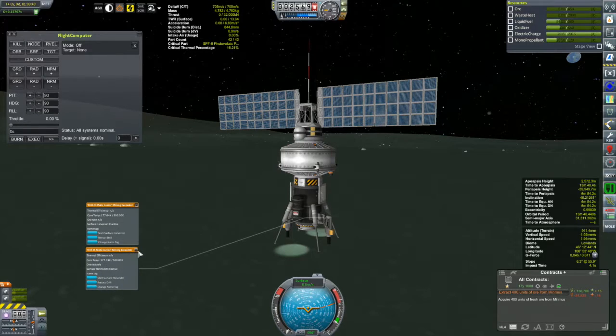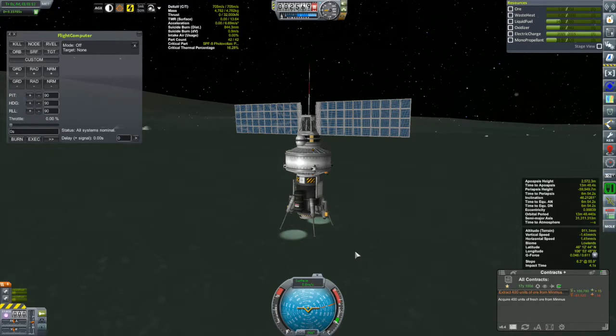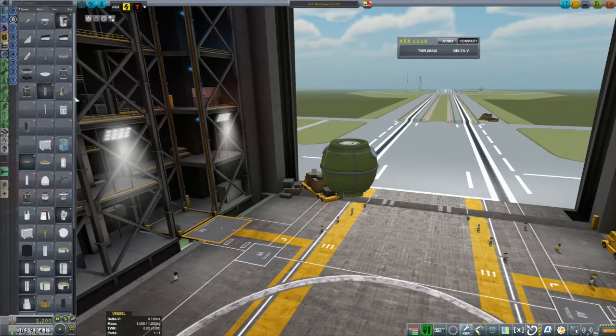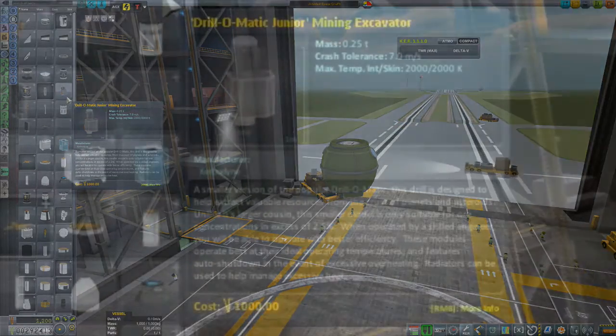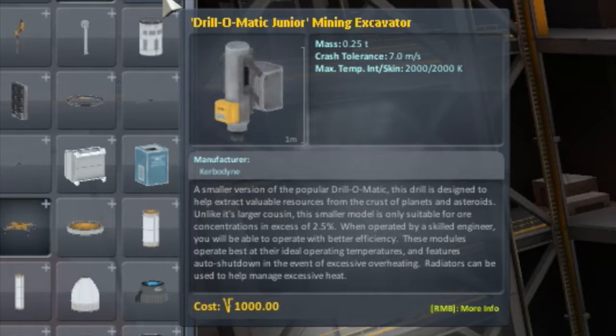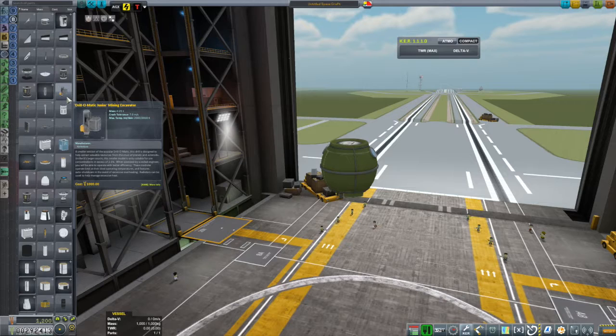Let's start surface harvesting. Whoa — I got a message: insufficient resource abundance? Need at least 2.5%? Are you kidding me? Yeah, I'm not harvesting anything. I was looking around and everywhere was at most 2%. I guess it's not only the Convertatron 125 that's pretty useless — it's also these little drills that are pretty useless. Checking back in the VAB and reading over the fine print: only suitable for ore concentrations in excess of 2.5%. I really should get in the habit of reading these descriptions more thoroughly.